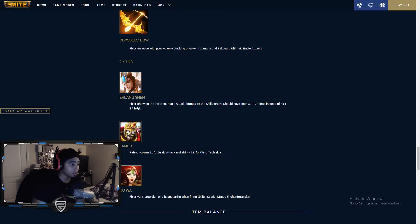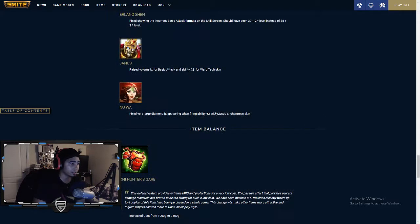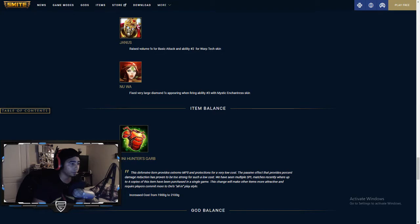Gods: Erlang Shen is getting a bug fix — fixed showing the incorrect basic attack formula on the skill screen. Should have been 39 plus 2 per level instead of 38. Also raised volume effects with basic attacks with ability 2 on the Warp Tech skin, and fixed very large diamond effects appearing when firing ability number 3 on the Mystic Enchantress skin.